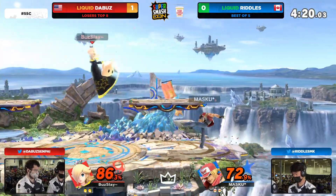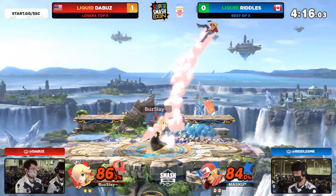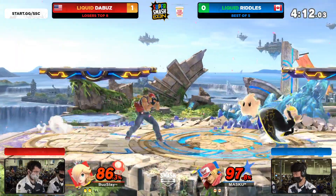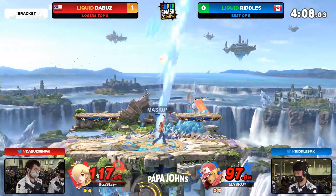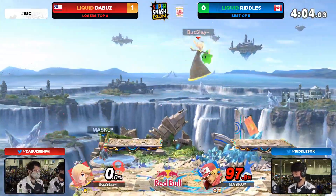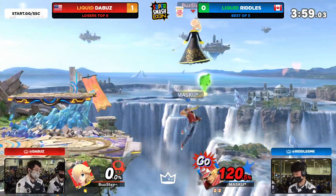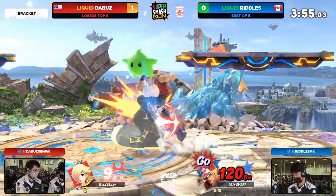The way both these players are actually contesting each other toe-to-toe. The auto turnaround — the Buzz rolls back onto stage and gets caught with the up air. Sharking for the opportunity to find the Buzz, but the Buzz is playing so passively — it's his landing that gets caught. The dash back from Riddles going for the up smash, and of course the auto-turnaround makes it automatically reverse — a reverse up smash. We like to call that the aimbot.